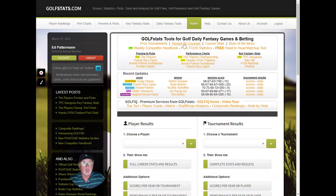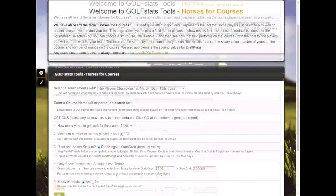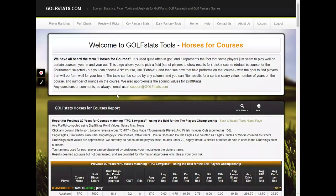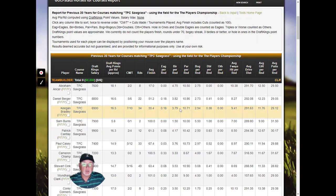Let's go on to horses for courses. Again, I'm going to take the default. So what this looks at is the previous 20 years on the course. Sometimes tournaments are played on multiple courses, but this is a similar report, just focused on players who have played well on this course.